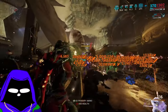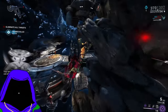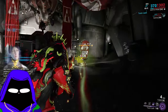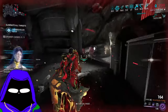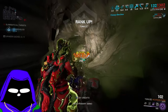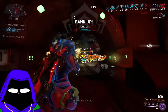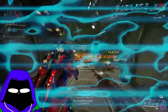We shoot a couple times and immediately get into incarnon mode. I'm going to use my toxic lash because that's part of my funny build. I'm zooming in because I have Bladed Rounds, which gives me critical damage when zoomed in. You can't really see what's happening because of all the damage numbers.